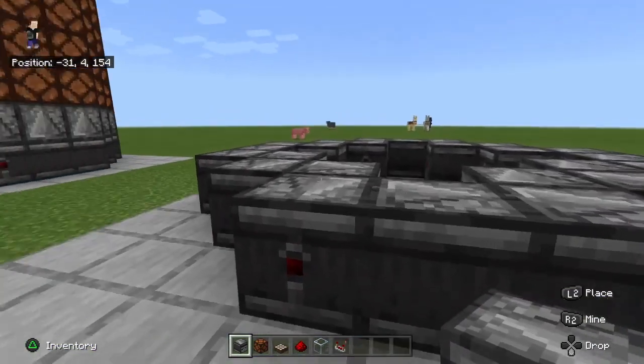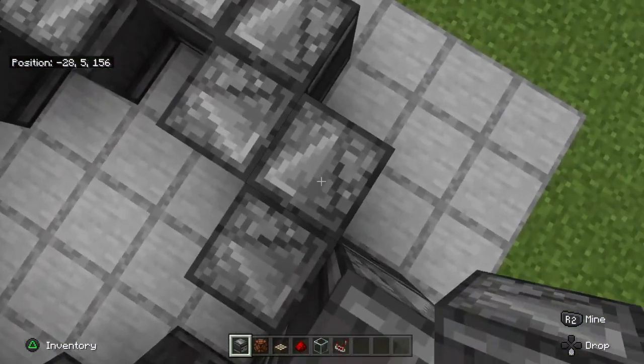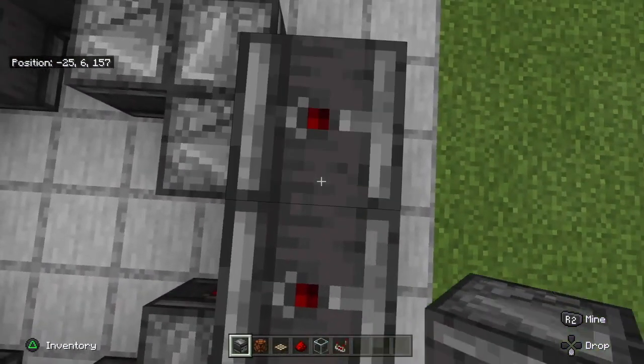The next step is to go on top and place observers facing down on all the observers on the bottom, except for the ones on the inside corners — just like this. If you've done this correctly, it will look like this from the top.